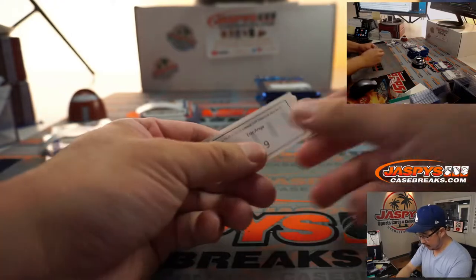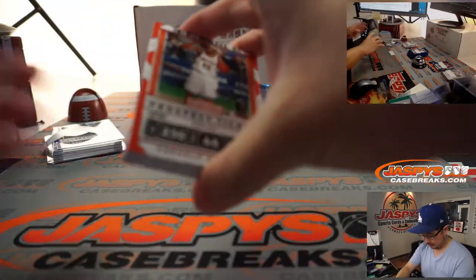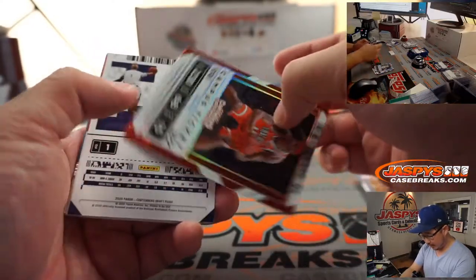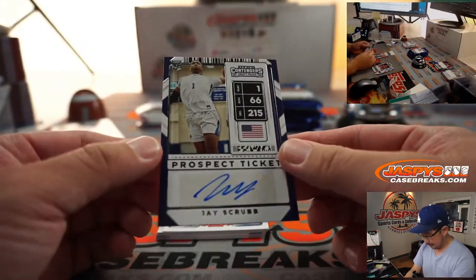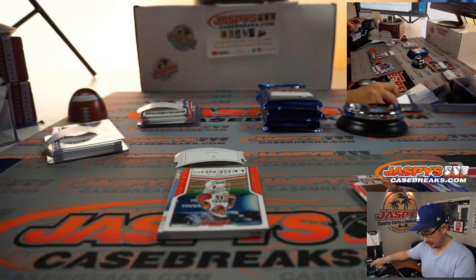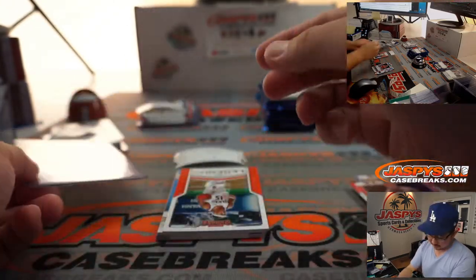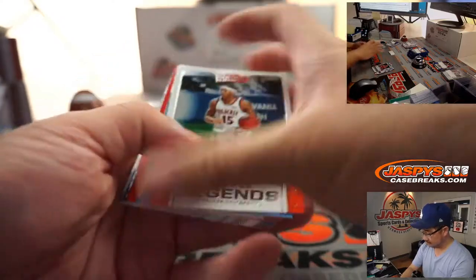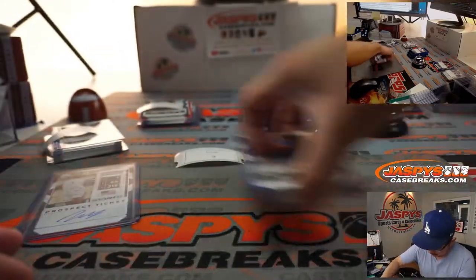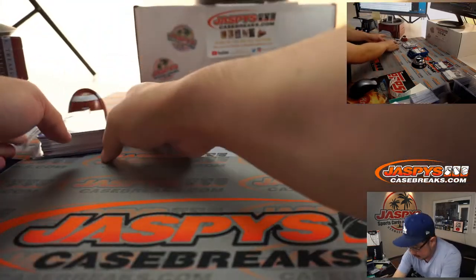EA, back to you. You had pack one, and now you also have pack nine. Good luck. Drew Holiday, Carmelo Anthony, and Jay Scrub — hopefully he doesn't live up to his last name. There you go, Eric. Thank you for getting in. Those are your two packs right there.